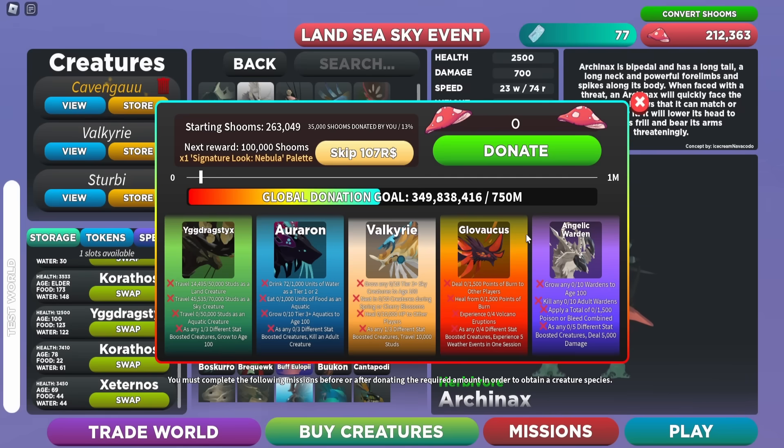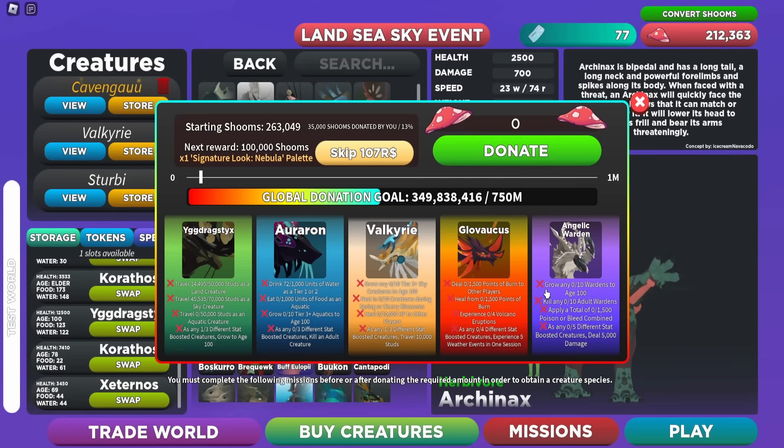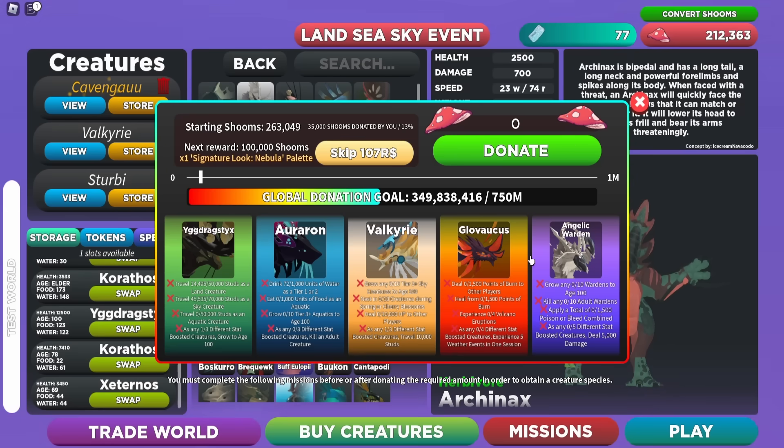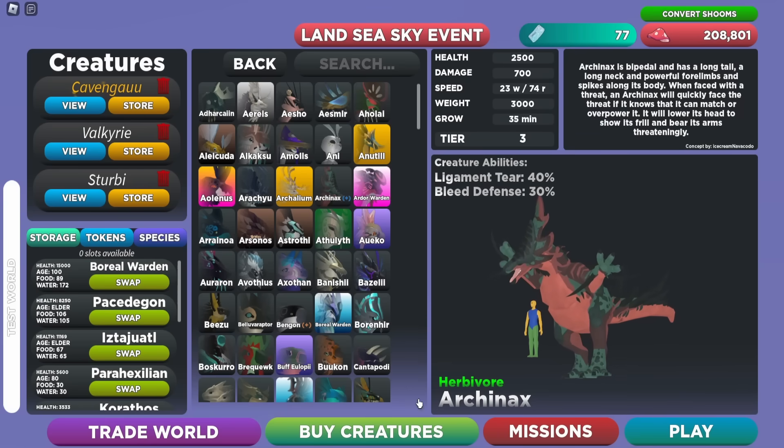To actually unlock the Angelic Warden, you also have to own 75% of the creatures in the game. That means owning around 180 of the 240 creatures, and you likely need to own that 75% before you can even start the missions. This is probably the hardest part since you have to track down every creature you don't own and slowly work your way up.